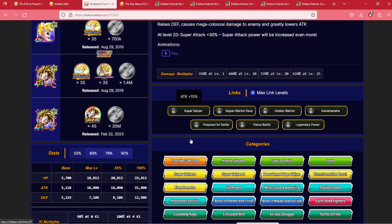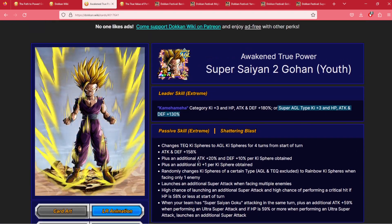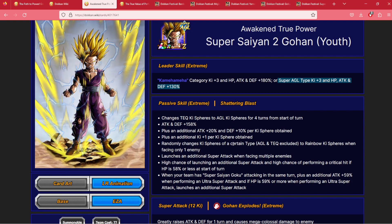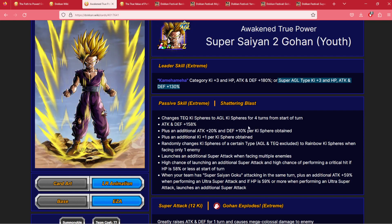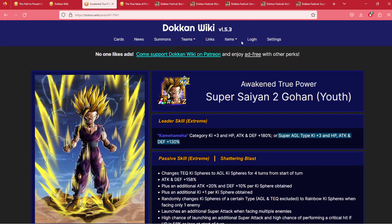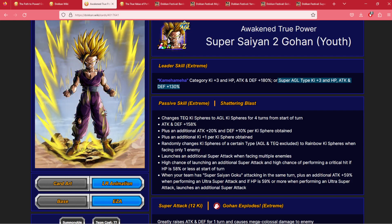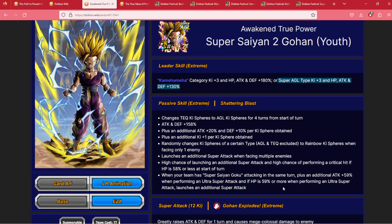Once he transforms, he does become a nuker. He basically changes Key Spheres to AGL and changes Rainbow Orbs as well, getting 20% Attack and 10% Defense per Key Sphere obtained, and does extra damage while launching extra attacks when you have that Super Saiyan Goku next to him. He is insanely powerful — he will literally obliterate whatever boss is in front of him. Not a single Red Zone boss is standing up to a full power Gohan.